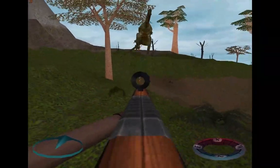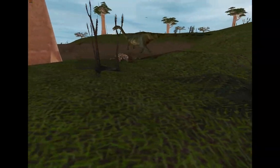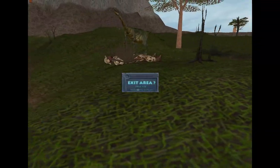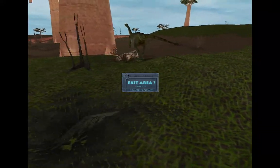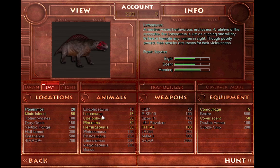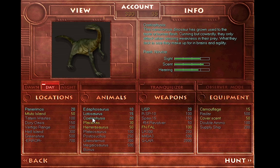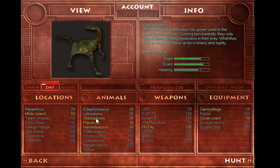We got a Coelophysis on its way. That's one of the problems with bumpy maps — sometimes you don't know how close they can get to you. We'll probably hop back into another hunt quickly because unfortunately I didn't get the points for the Herrerasaurus we took down. We still have to take down that Placerius, so we'll probably just do that.